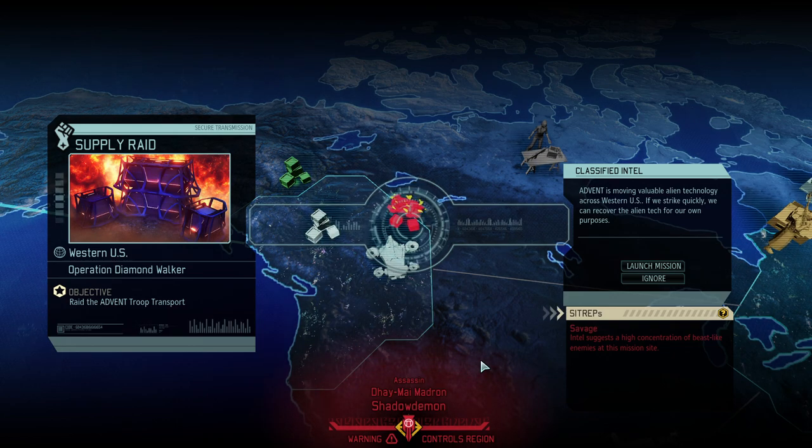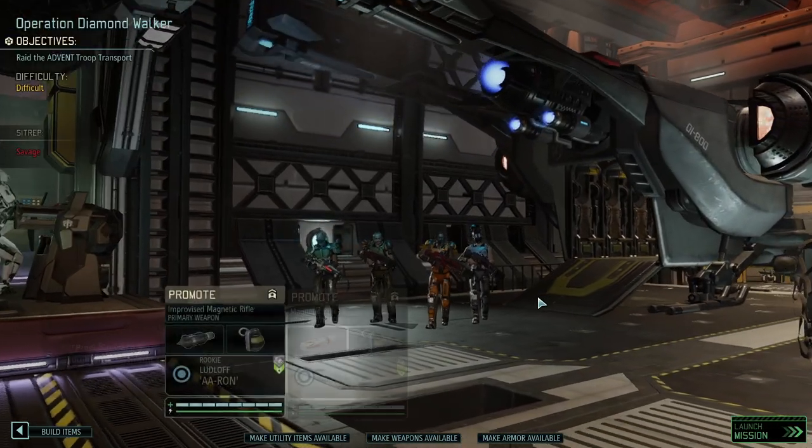Hello and welcome back to XCOM 2 War of the Chosen. My name is Saiken and today we're continuing our Rookie Balboa run, where we're trying to beat the game on the hardest difficulty with nothing but rookies. We're going into Operation Diamond Walker where we're finally trying to get some more larium, which we then need to build a psy lab, then train psy operators.